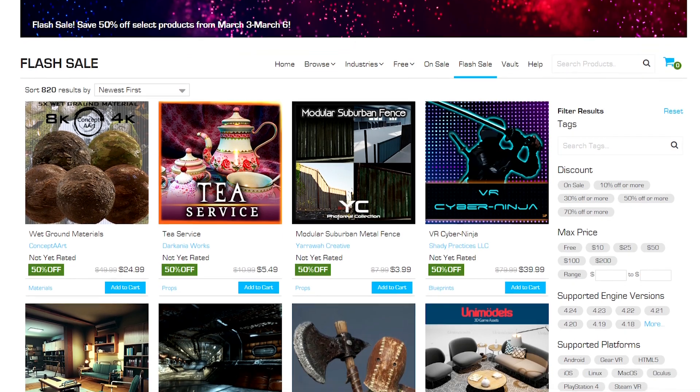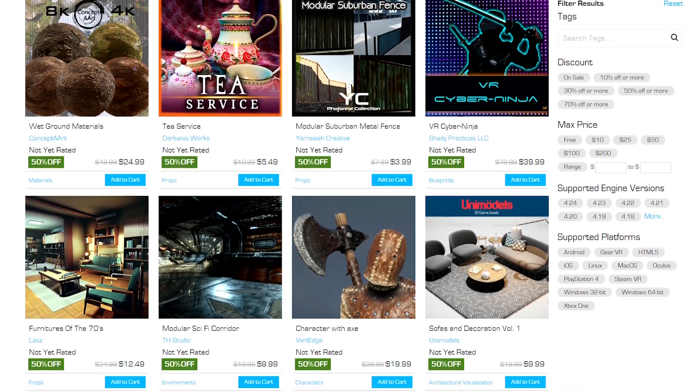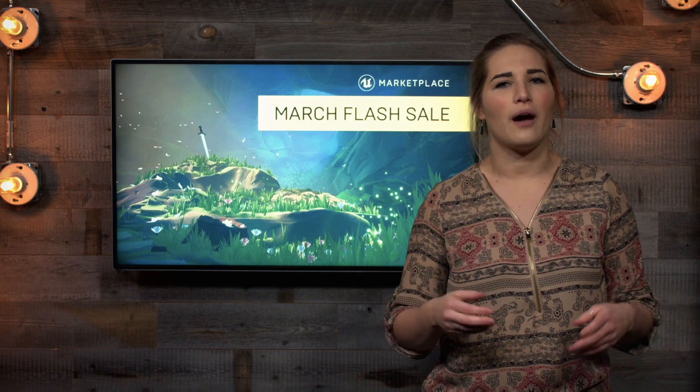And while you're there, hundreds of Marketplace products are now 50% off. Create the project of your dreams armed with loads of handy resources like button prototypes and questing systems, UI elements, sound effects, and beyond. Or build worlds for your players to explore with picturesque beaches and stunning cathedrals to out-of-this-world observation decks. All on sale now through Friday at 11:59 PM Eastern.